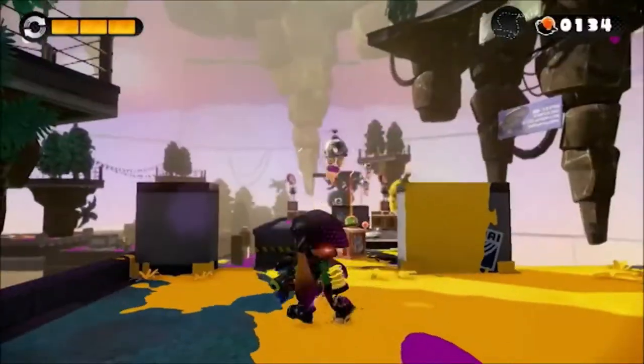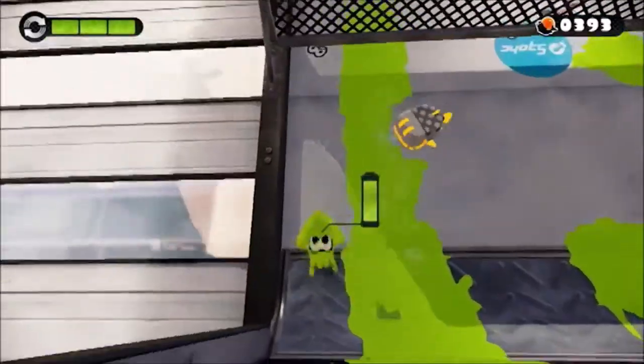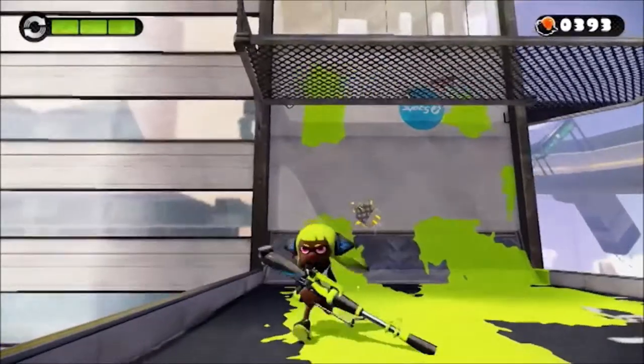That's smart, clean game design. They've also squeezed a lot of gameplay out of the ink mechanic. As well as the usual enemies shooting ink at you, more creative obstacles include these ink-mopping robots that erase the paths you're trying to travel along.